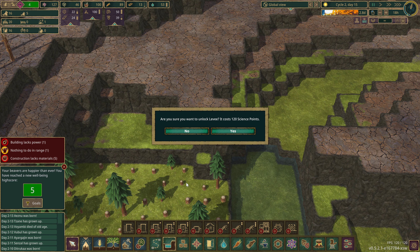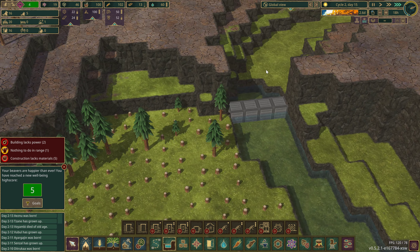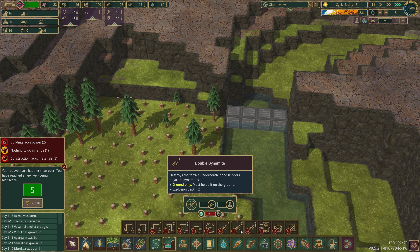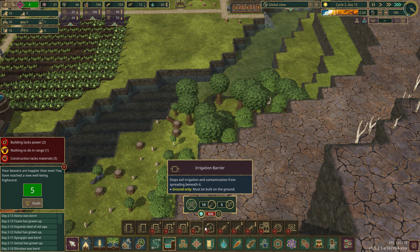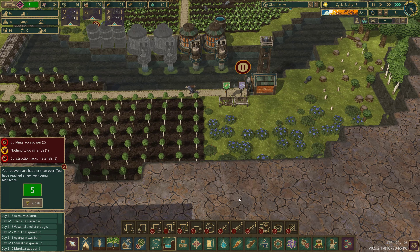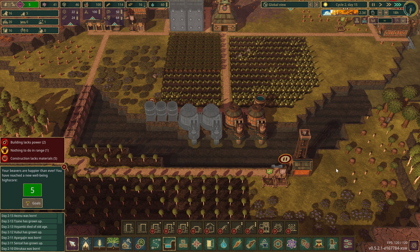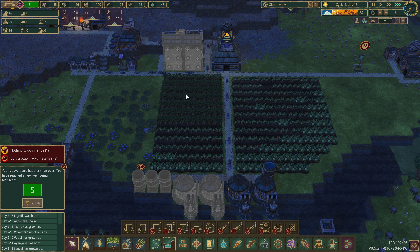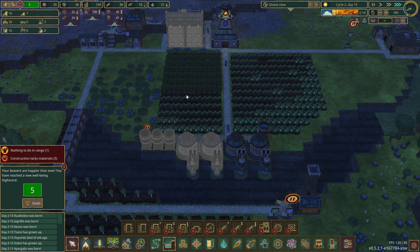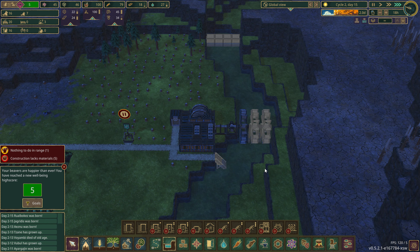I gotta build a mega reservoir here. Let's get the levy unlocked — that's all our points. The three-tier levee needs three tiers so that's 500 points — geez. I just want to play with all the new things, I need more research. Not a bad lineup for what we've got so far. Food's looking good, water not so much — we're gonna get more water reserves going, to say the least.